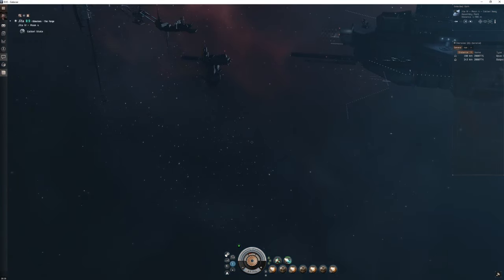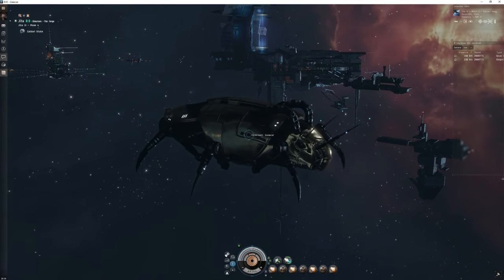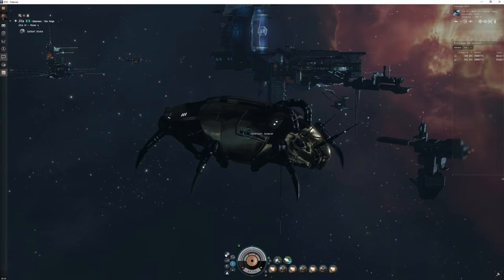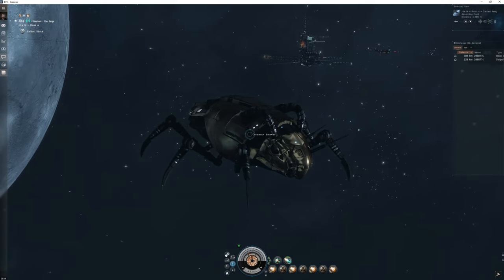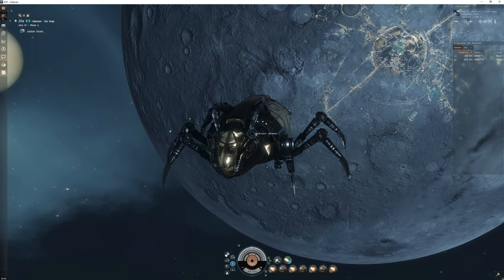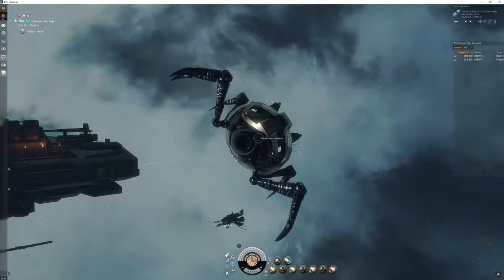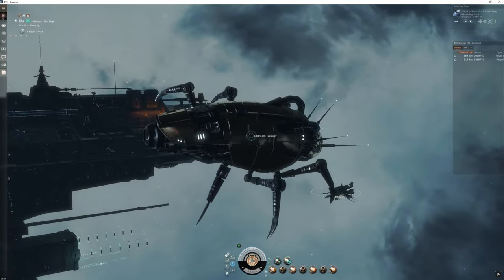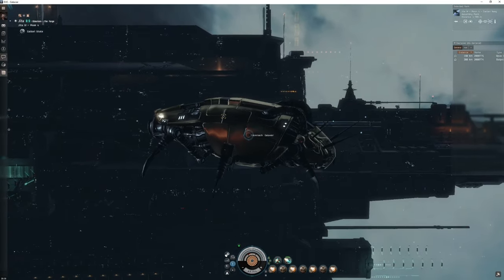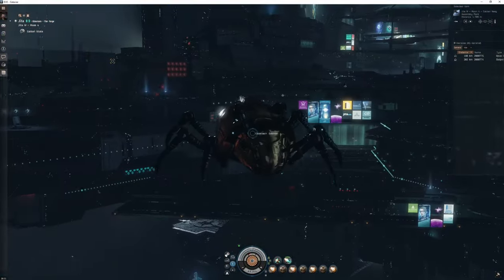I thought I'd make a short video on this because I haven't seen a single video on the Cockroach in EVE, since it's a dev ship and no one can get them. I wanted to do a little spotlight to show off this cool little ship. It's got all sorts of offensive capabilities like fighters and whatnot, but can't fit any capital mods.